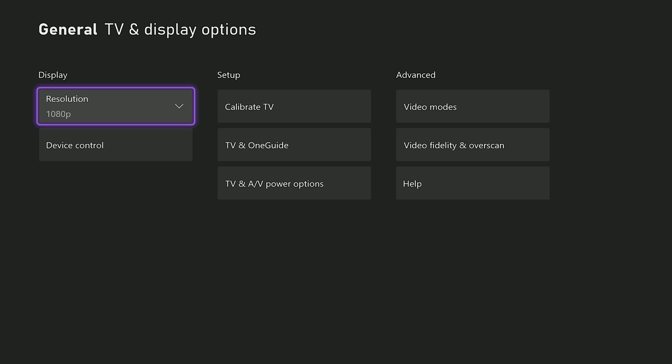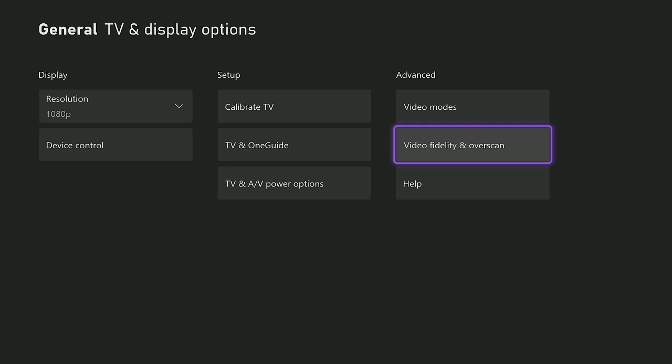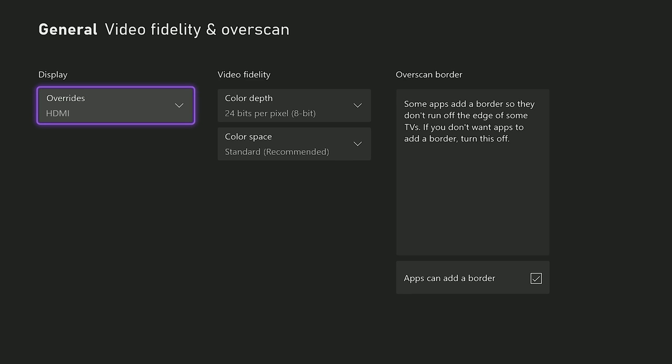For people who have higher-end consoles like the Xbox Series X, Xbox One X, or PlayStation 5, if your monitor or TV supports 4K and has the right refresh rate, go ahead and put it on 4K. But if you're like me with the original Xbox, just leave it at 1080p. Once that's done, go to Video Fidelity and Overscan, and make sure your override is set to HDMI. If your game looks blurry with HDMI, then just stick it on auto-detect.